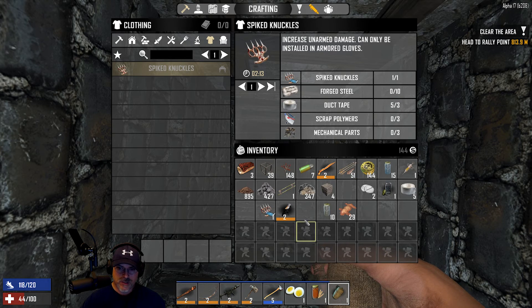We can't do this right now because we need ten forged steel, among other things. That's out of our reach at the moment - we do have some forged steel that we found, but we don't have ten. So that takes care of that.